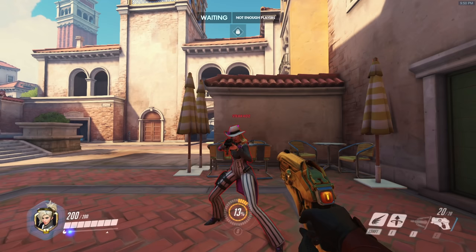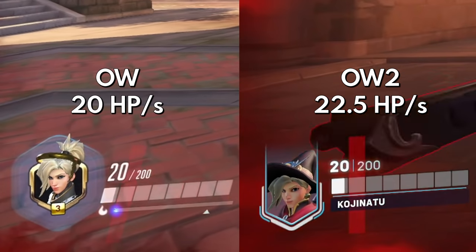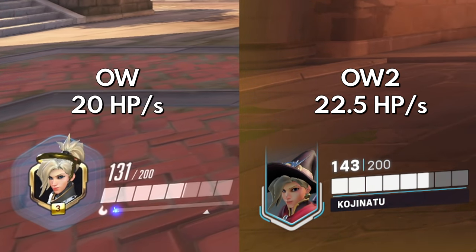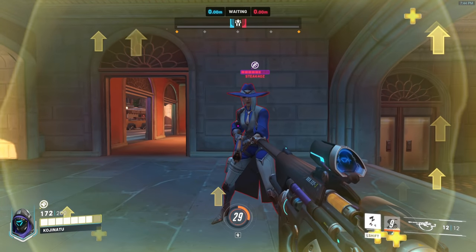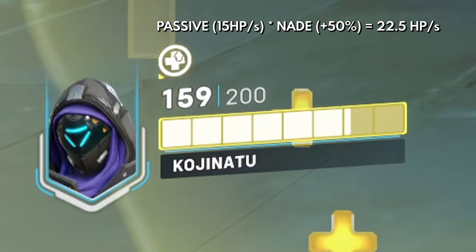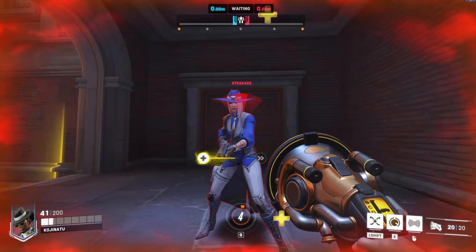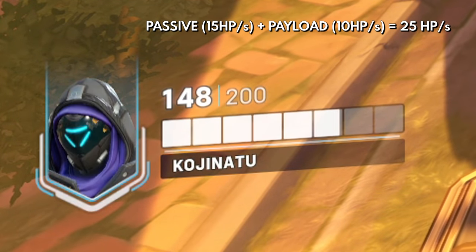This passive ability used to only apply to Mercy, who originally had a passive regeneration ability that healed her for 20 HP per second if she avoided taking damage. This new role passive combines with Mercy's specific passive ability, and her regeneration increases it by 50%, meaning she heals 22.5 HP per second after avoiding damage. The role passive stacks with other instances of healing and can be modified by abilities that increase healing received, such as Ana's Biotic Grenade, Brigitte's Inspire passive, Lucio's healing aura, Zenyatta's passive shield regeneration, and the healing granted by the payload on Hybrid and Escort maps.